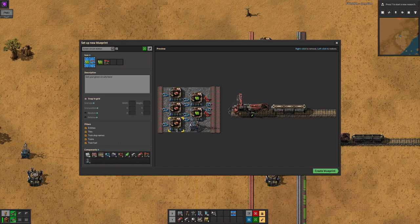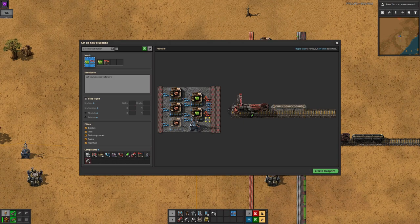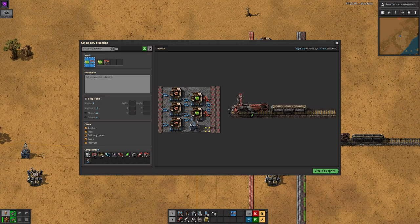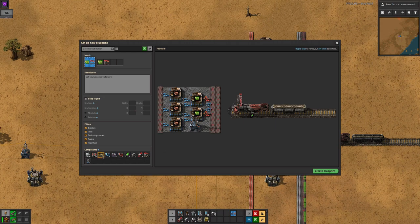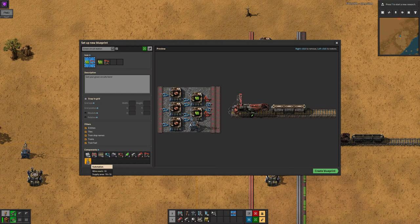If you right click on anything in the blueprint, it will be greyed out. This has removed it from the blueprint, but until you save, you can undo by left clicking on the greyed out item. Getting rid of tiles under an entity is difficult though. At the bottom of the left pane, you can see a list of all the components in the blueprint. This is a useful reference if you're trying to get rid of almost all of the pylons or roboports from an area you've copied, and you can also right click on these to remove all instances of that component from the blueprint. Left clicking will place them all back again.